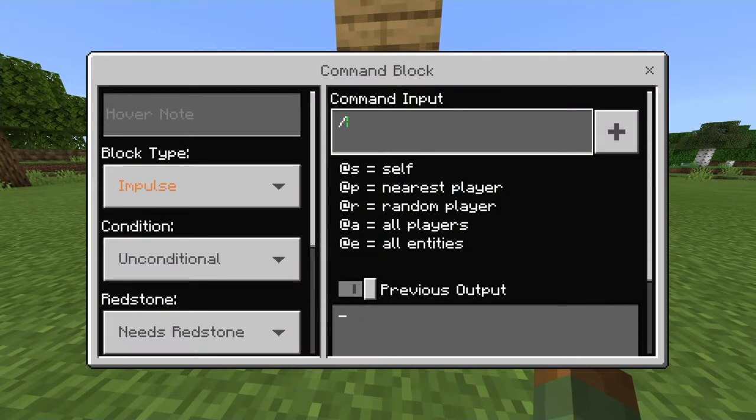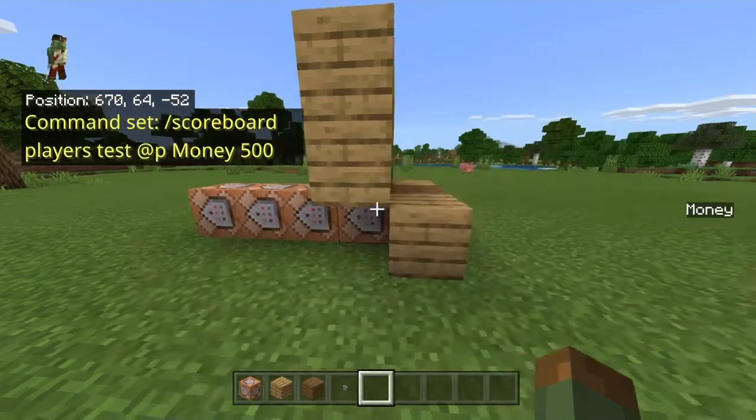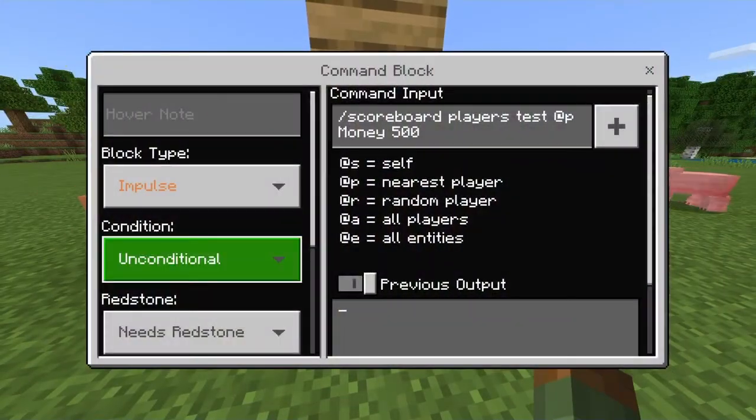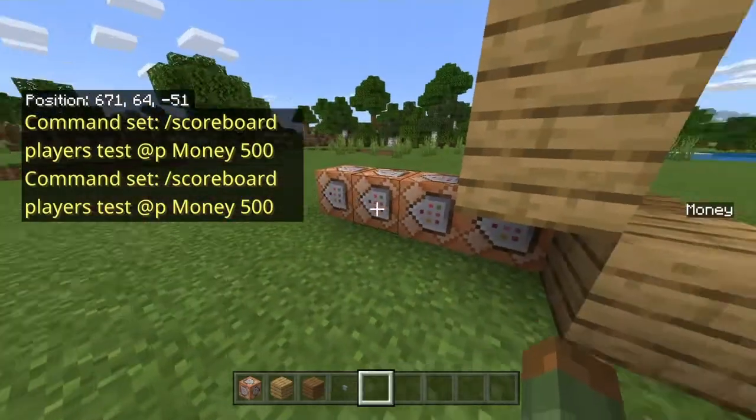In this first command block, you're going to put in the command: `/scoreboard players test @p`, then your scoreboard name — in my case it's money — and then how much money it will require. We'll do 500 as an example. Make sure that this is an impulse, unconditional, needs-redstone command block.